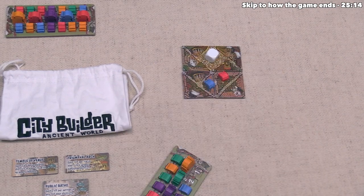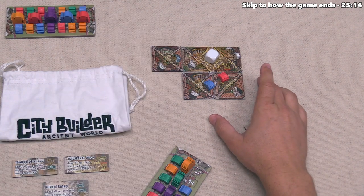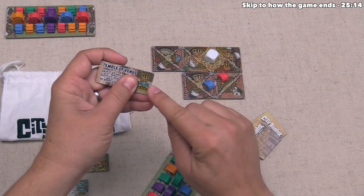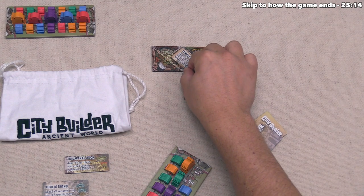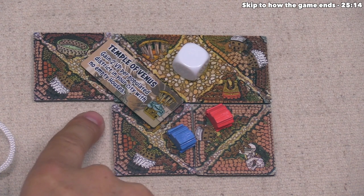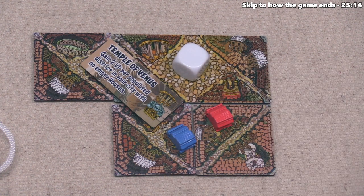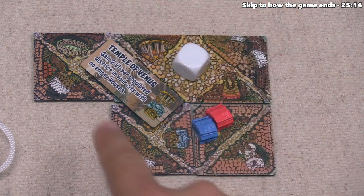The white player places a tile which completes a district, and they decide to build the Temple of Venus monument. That requires an orange and blue landmark — they have both — and the district is exactly the right shape. The Temple of Venus says they gain two victory points per populated district in their city that has no empty houses. They have a populated district here because that's defined as having at least one settler, and there are no vacancies, so this is worth two victory points already.